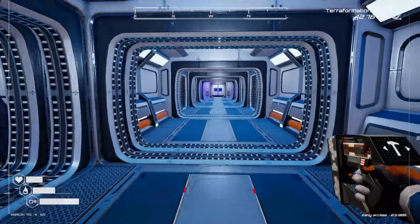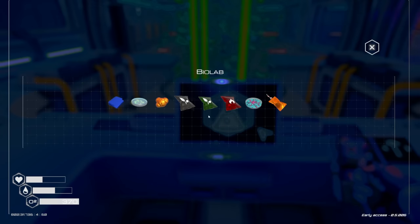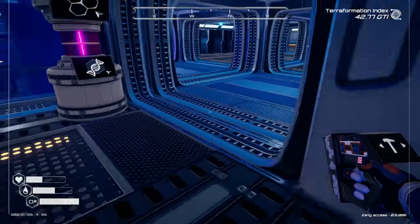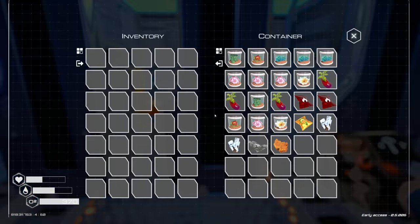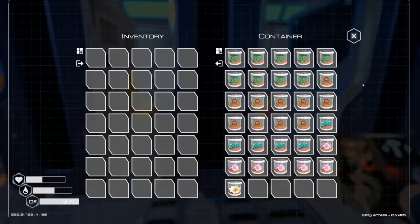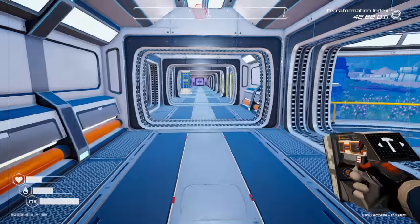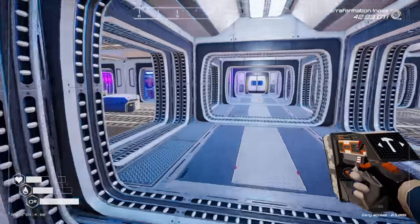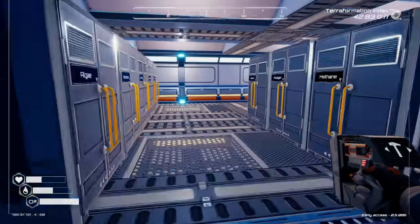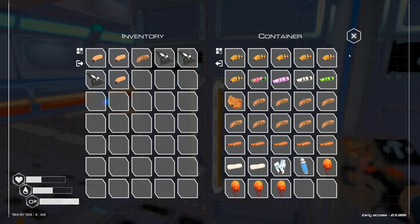I have more fertilizer in here if I just go through my stuff and find it. Look at that - there's three bags of fertilizer right there! Now we have those. Let's get some larva transformations going - all I need is one more silkworm and we should be good.